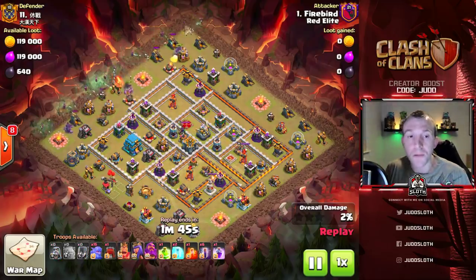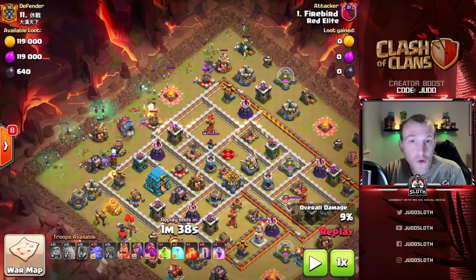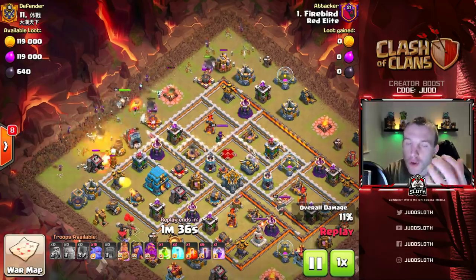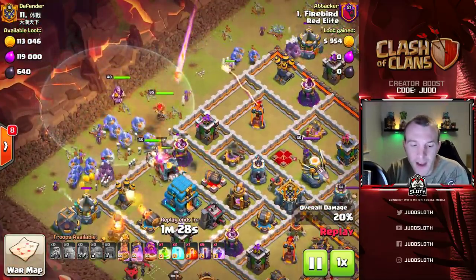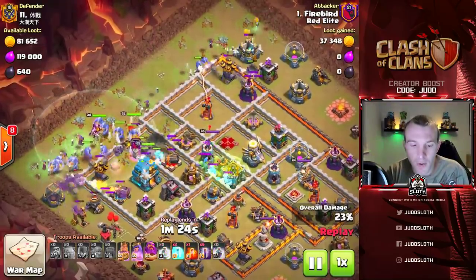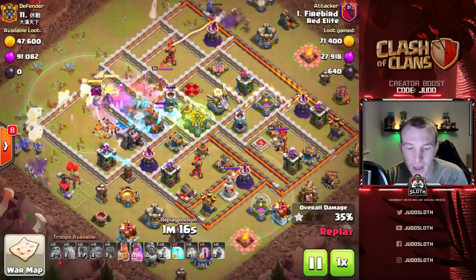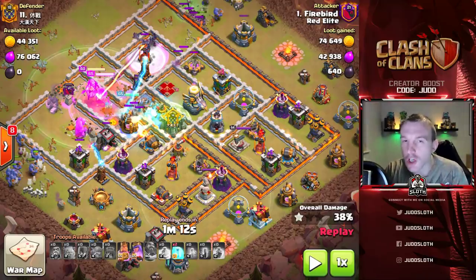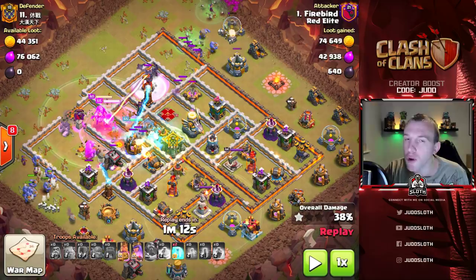With the bow witch, do not rush with the bowler deployment - the bowlers are what you're trying to get into the center. We've got good spread on the witches right across this side to self-funnel. You do want to deploy the bowlers a little bit heavier into this area. As the wall wrecker punches through with the Queen, King, and Grand Warden, we have that nice split around the top and bottom and get into the town hall. A rage spell is very much needed, the Grand Warden's ability should be used, and the jump spell accesses the Eagle Artillery up to the top.